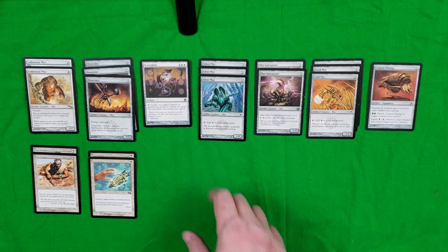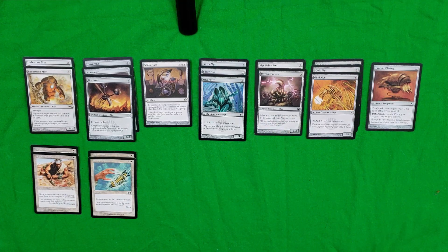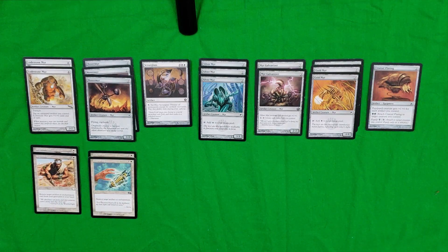For two colorless you get a 1/1 Myr that when you tap it produces island mana. You also have two Myr Galvanizers — three colorless to cast for a 2/2, and other Myr creatures you control get +1/+1. That's another way of beefing up your ranks. The real treat is when you pay one colorless and tap Myr Galvanizer, you can untap each other Myr you control. With two of these in play, you run into an infinite combo I'll get into shortly.